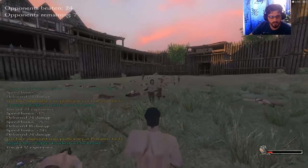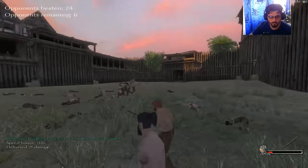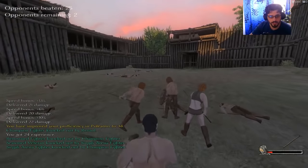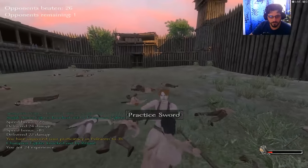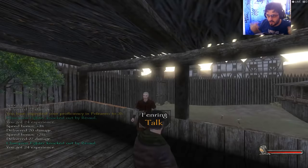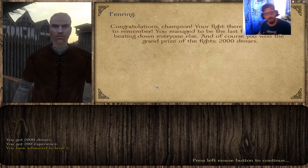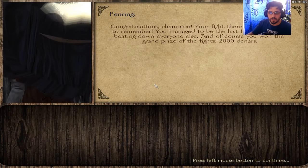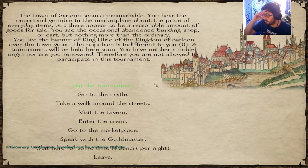We're gaining experience — you can see damage dealt in the bottom left. As you survive longer, the remaining fighters become stronger. Fighting through to the end — both remaining fighters attack at once. We managed to win. The arena master congratulates us: we were the last fighter standing and won the grand prize of 2000 dinars. You can do this in an infinite loop — it's a very good way to earn money early game.